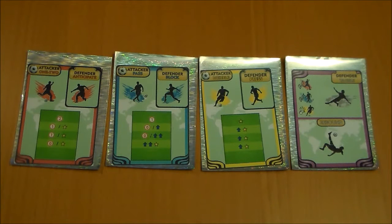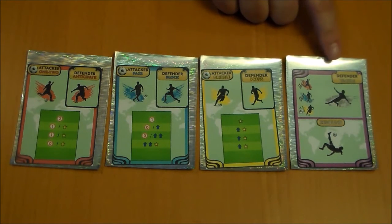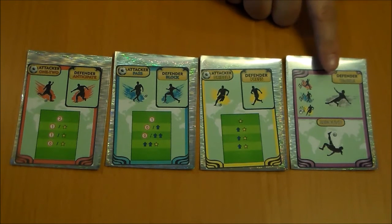The first step of each round is the play action. Each player has four cards to choose from. In the game, the attacker can only choose either the first three: the one-two, the pass, or the dribble. They cannot use the tackle/rebound card, because rebound is the attack action and can only be done after a shot on goal. So they cannot use the purple card in their play phase.